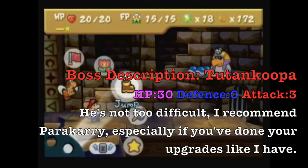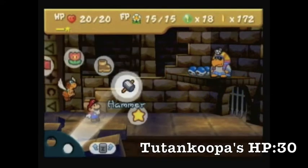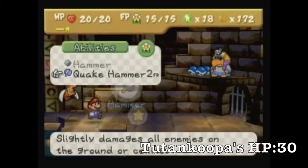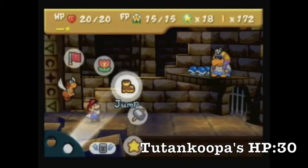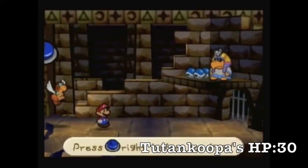Alright, so this is Tutankoopa. He has 30 HP and three attack power. I don't know if he has any defense — I guess we're gonna find out right now. You can't use your hammer on him. You can use Quake Hammer if you have it equipped, but that's really kind of pointless. I guess we can just open up with a Power Bounce.